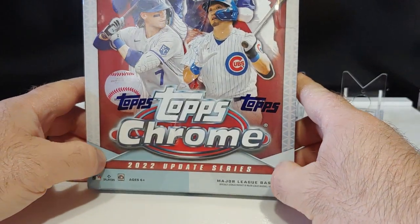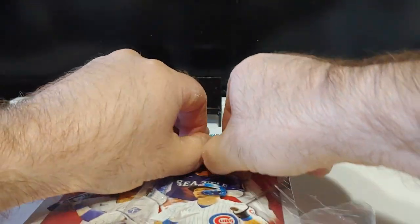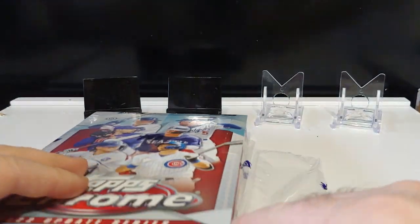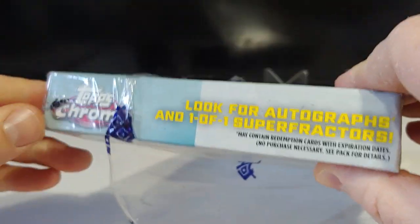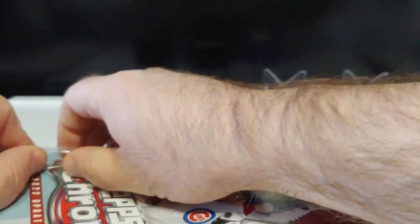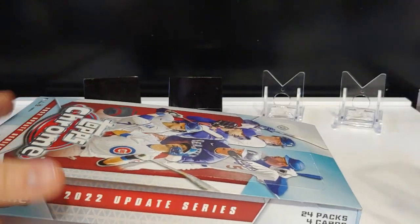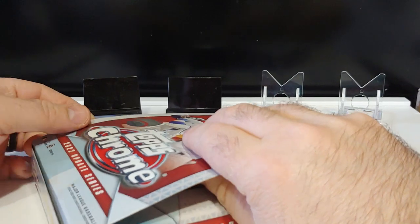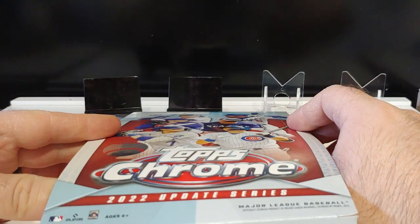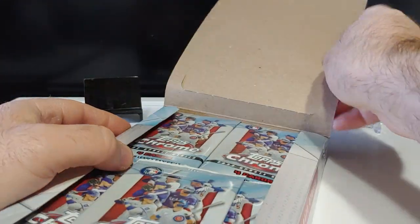We got a different version here — the 2022 Topps Update Chrome. I've done a couple box breaks and participated in them looking for some stuff. I'm not a huge fan of the chrome version of Update; I prefer the regular version much more. There are no short prints in here.